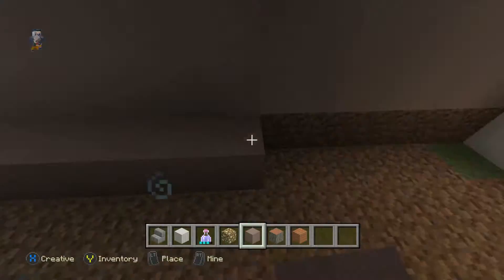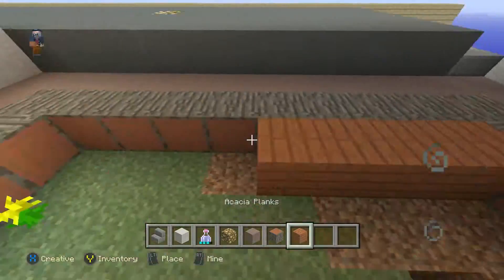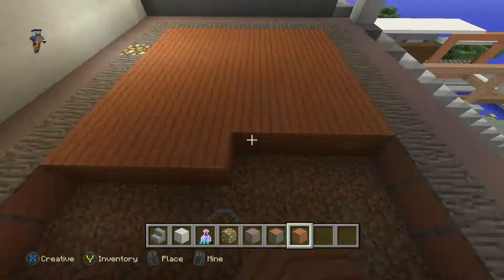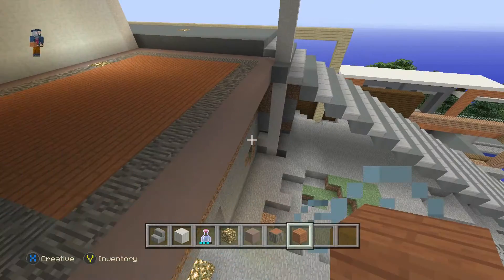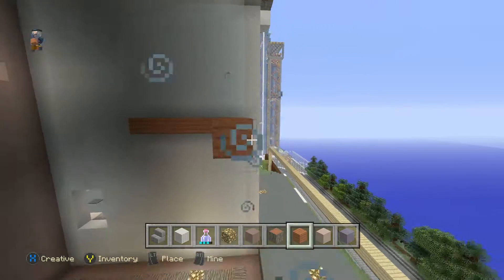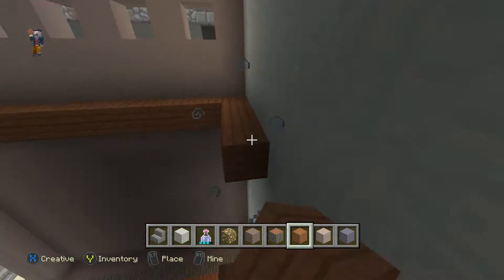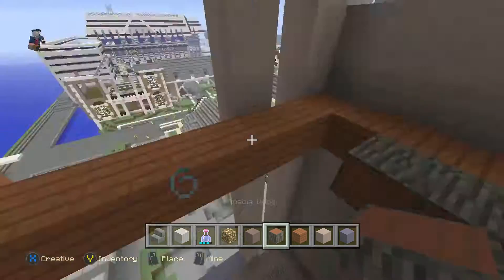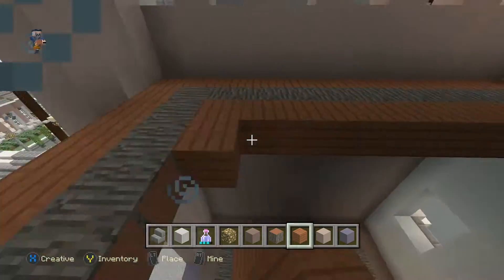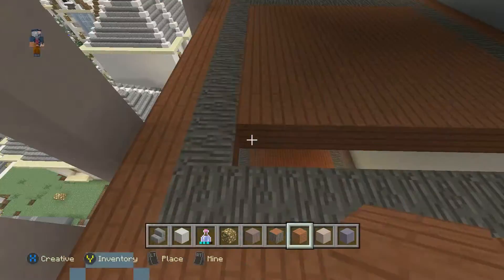Some tutorials will tell you all things have to be 13 blocks wide, 10 blocks high — I'm not going to do any kind of tutorial like that. We're just going to go with the wind and have fun with it. Now I'm building the second floor right here. I'm not doing any math on how high things should be — I'm just feeling good about the height.